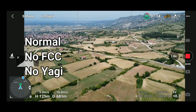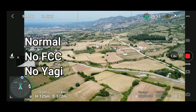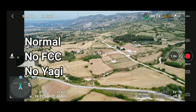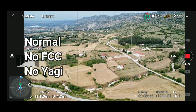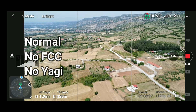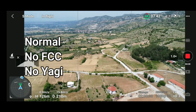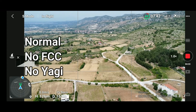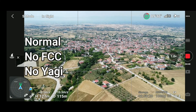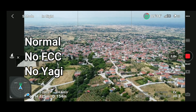Everything looks fine and the video on the phone is OK. I'm sitting on the right side of the house, which means I have the whole house in front of me and the transmitter. I now decide to go down to the other village that is closer to me.